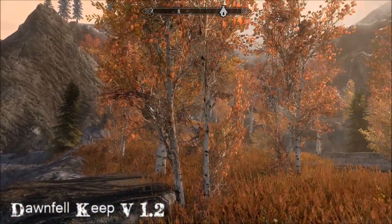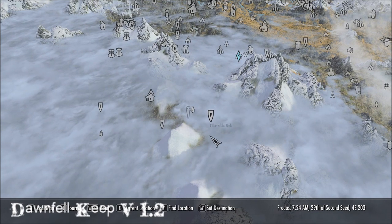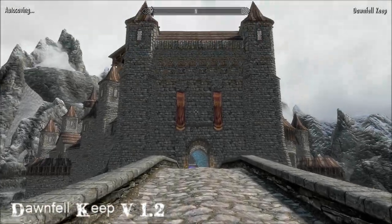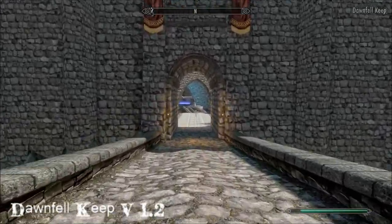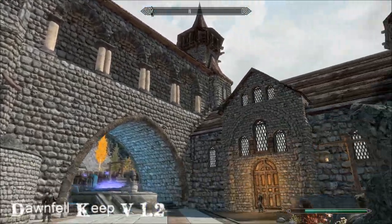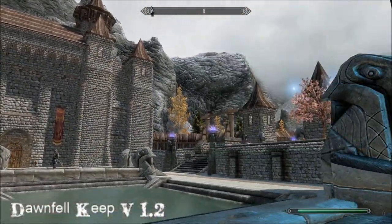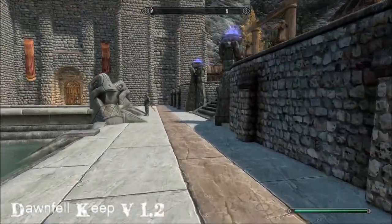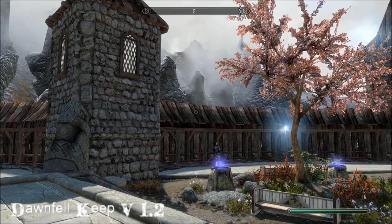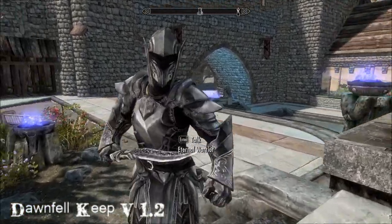Everywhere you go there's aggravation — literally every single one of these areas, you will find hassle. Let's go to the keep. As previously, it's still full of Ebony Warrior type guards, and the layout of the keep hasn't changed — it's still a pretty fantastic looking place. It's almost like a little mini expansion.